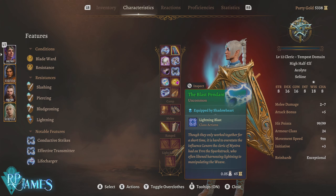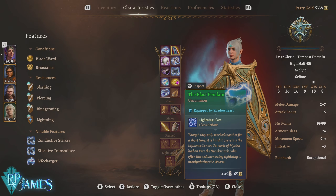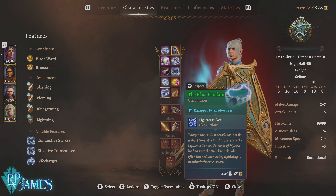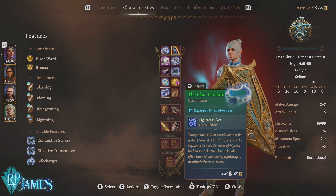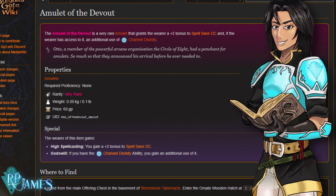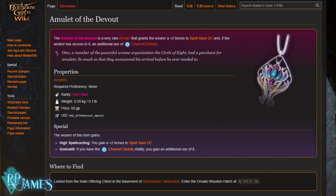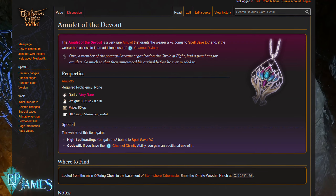You can swap out the Blast Pendant I have equipped. The Blast Pendant grants the Lightning Blast action, which increases lightning damage by consuming lightning charges — but it uses an action, so it's not ideal, and you won't always have lightning charges. The better option is a necklace that increases Channel Divinity uses by one, allowing you to cast it three times per long rest. That means you can deal the maximum amount of damage three times against elite enemies, while the regular Call Lightning cast handles trash.